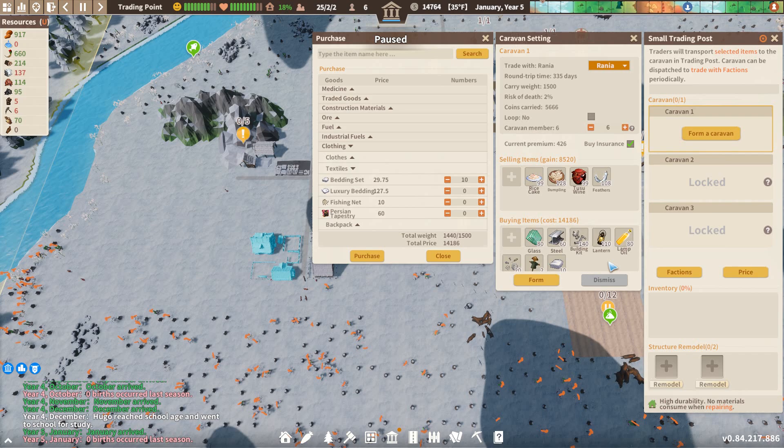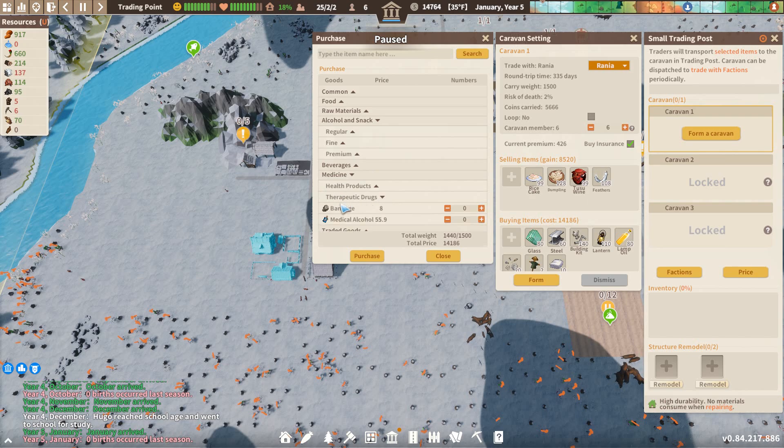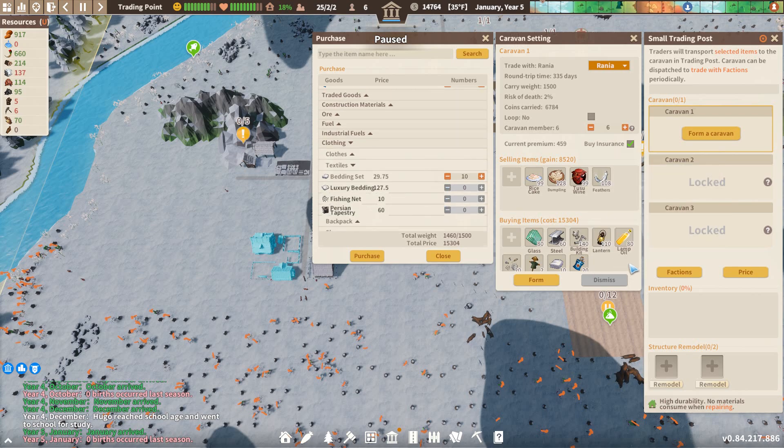How much room do we have? Not much. We have two scarecrows, some bedding, 80 glass, 60 steel, 140 building kits, 110 lanterns. Let's get 20 more medical alcohol. I guess there's a limit of nine different items that you can buy. Do you see how all of this is grayed out? So the only thing we can do is get more of what we're already buying.